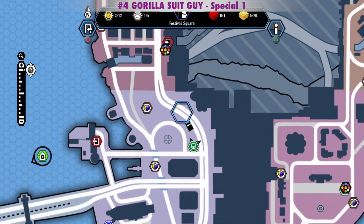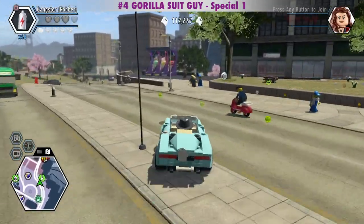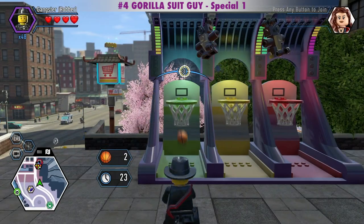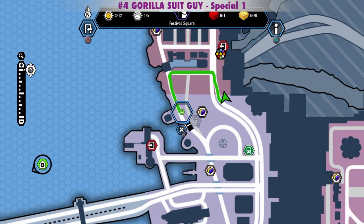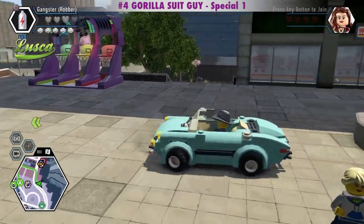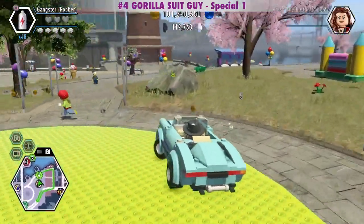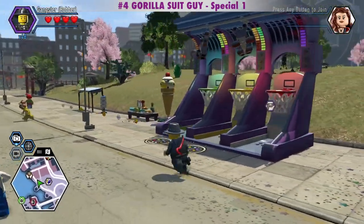The first one is here. The second set of hoops is right around here — rinse and repeat, do the same thing here with all 3 baskets. Now it should say 6 out of 9. The third set of basketball hoops is right about there. For coloring all 3 backboards red, we get a large super brick.